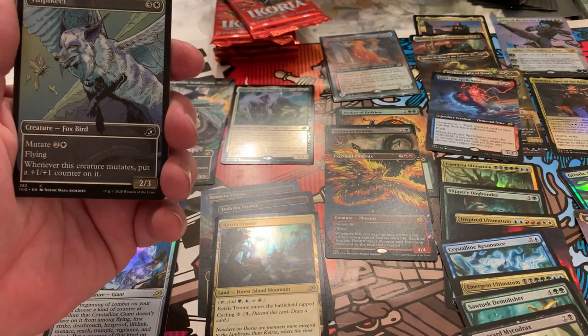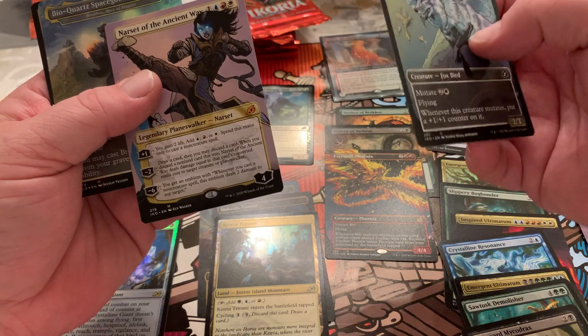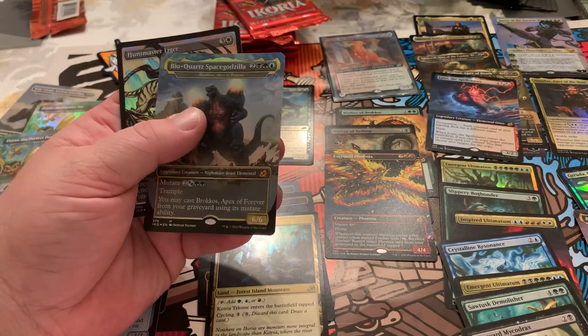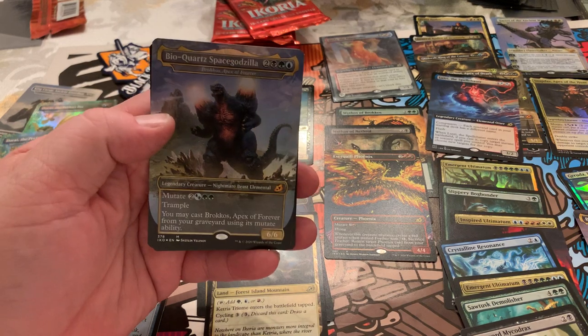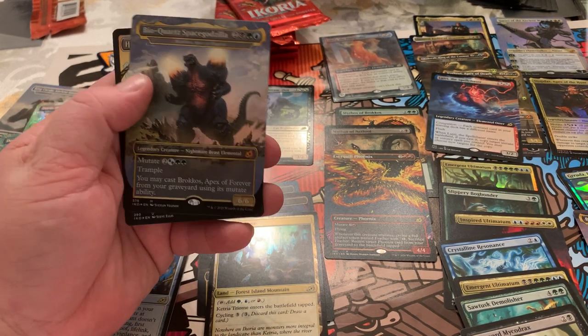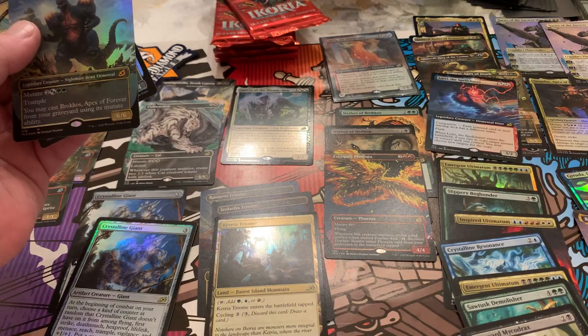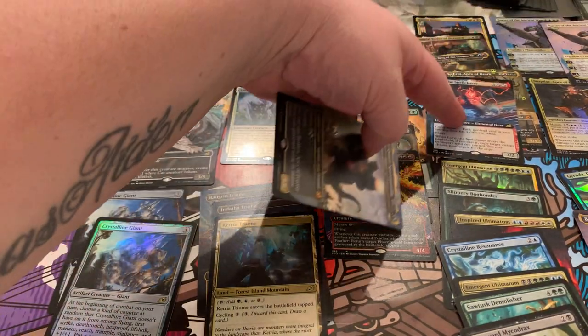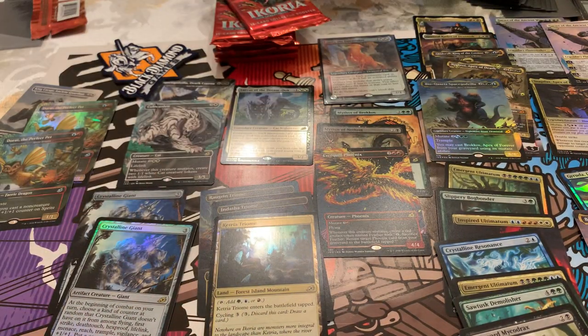We got another Narset. And a Foil Biocort Space Godzilla — this is not one you see very often. A playset and then a foil set — a Narset set to sell. What can you complain about? I would like to know what the most Mythics that came out of one of these boxes is so far, because it's pretty rowdy.